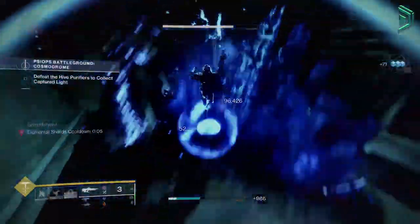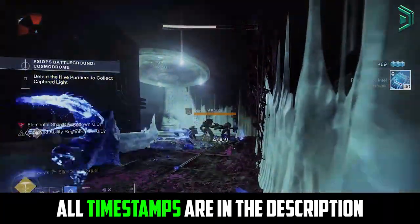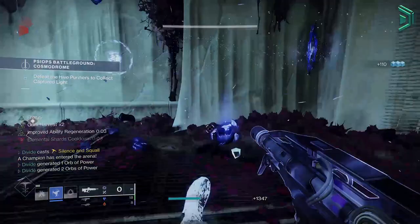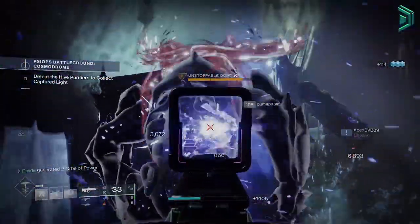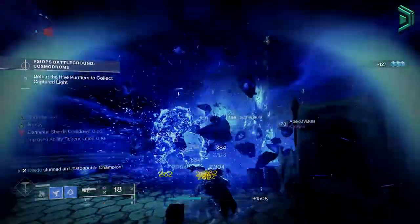This newly updated Hunter Stasis build is going to cause ice chaos. You'll run around with infinite abilities freezing and shattering everything in your path, allowing you to become a true ice god. In today's video we're going to go over the PvE Hunter build for Stasis updated for Season 16 in 2022, and this thing wrecks.